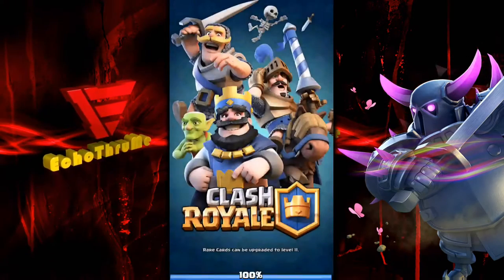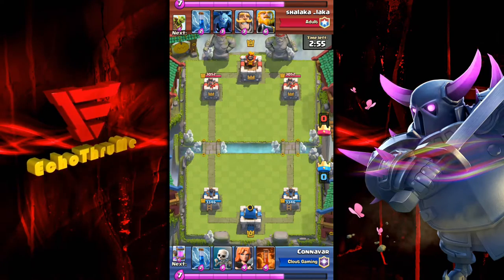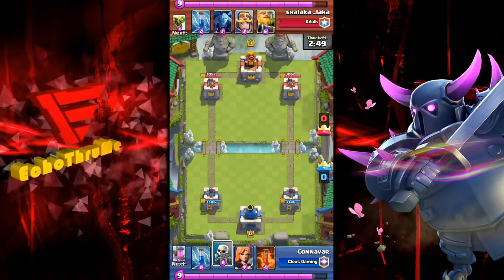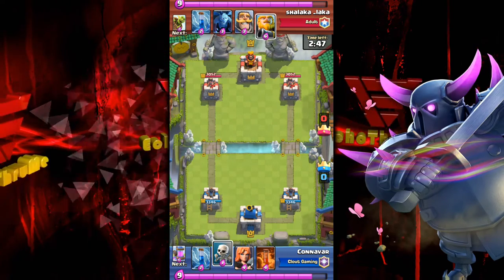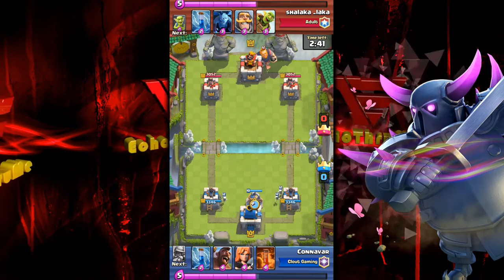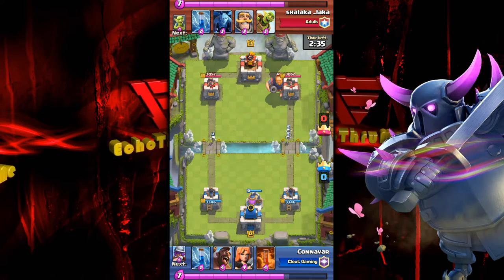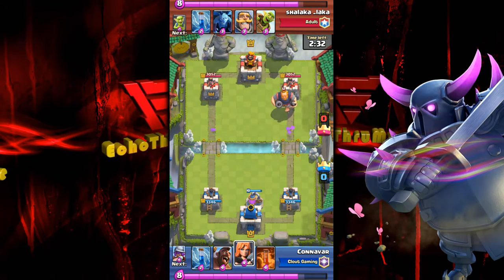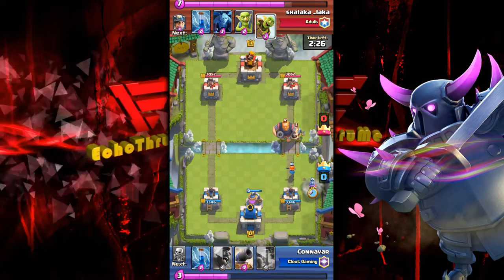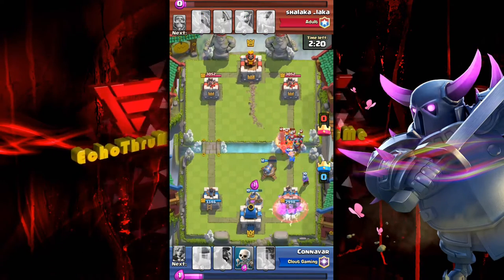Our first replay goes to Canavar. He's on the bottom and we're seeing poison, valkyrie, skellies, zap spell, and an elixir collector. He's waiting for elixir to build, throwing skellies just to get that collector available. From what I hear, this is a nice comeback — let's see.